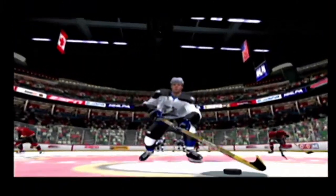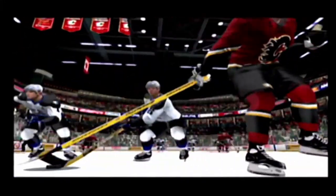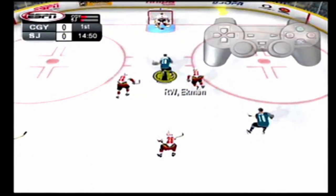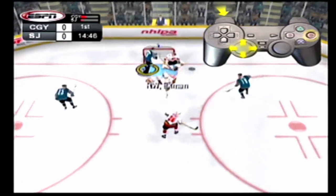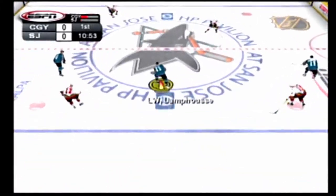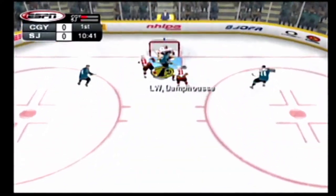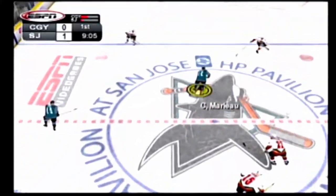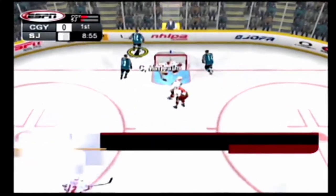While pressing and holding L1, move the right analog stick forward, forward-left, or forward-right to do a flip-puck deke. If you get on a breakaway, you'll need a way to fake the goalie out, and ESPN NHL 2K5 has one. Press and hold L1 and press the circle button to perform the goalie deke. With both held, use the left analog stick to move the puck back and forth. This puts you in full control, allowing you to deke any way you want. Once you're ready to shoot, release the circle button and your player will fire. The goalie deke is easy to do, but difficult to master.